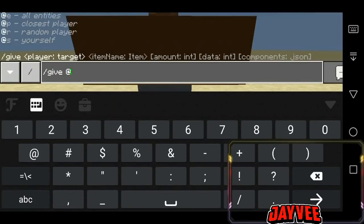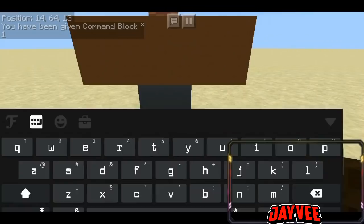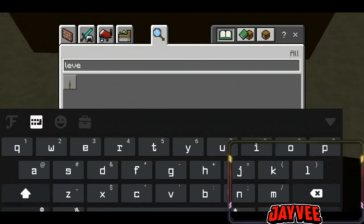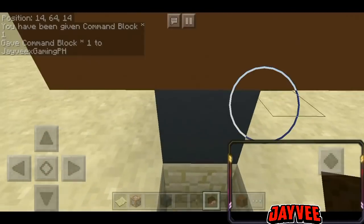Slash give-P command block. Okay, sa mga hindi pa alam kung paano kunin ang command block guys, ito po yung command. Tapos kuha tayo ng lever, okay lever. Tapos craft tayong one lang, one hole lang.